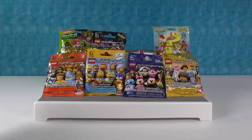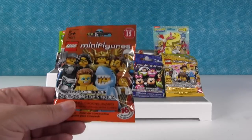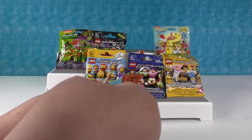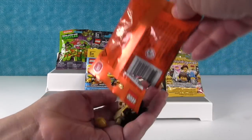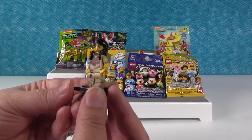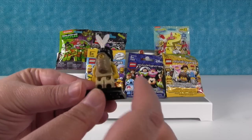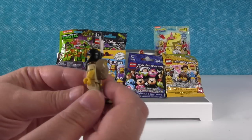Speaking of costumes, I'm gonna open this one. This is series 15 and I hope we get Shark Suit Guy. I think the knight comes in that one. Let's see who we have — anybody but the janitor. We have the Native American princess. She's Pocahontas — she'd be in the Disney set. So here she is.